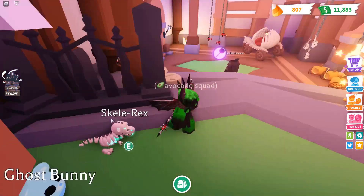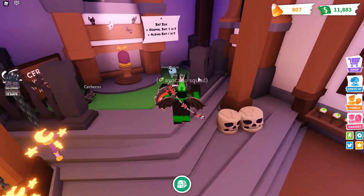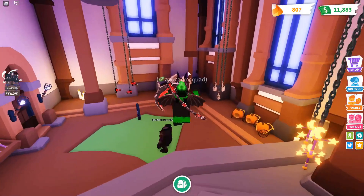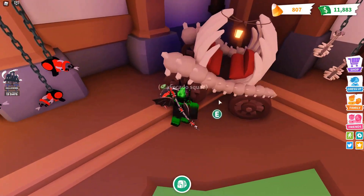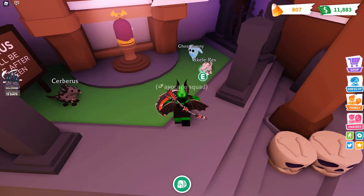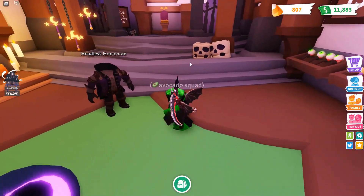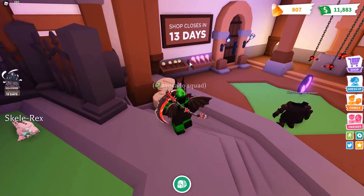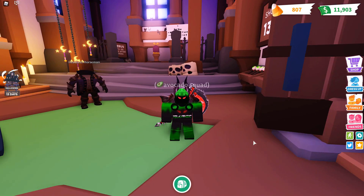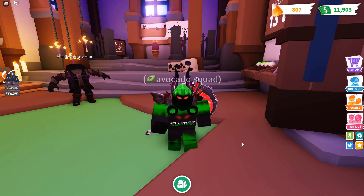The ghost bunny is 4,000 candy but it's an ultra rare, and the ribcage carriage is 3,000 candy but it's a legendary. My best suggestion would probably be to get the Skelly Rex and probably the ghost bunny also. Even though the ghost bunny is an ultra rare, it's still getting some pretty good trades. It's definitely also going to be worth a lot after this. I recommend saving up to buy the expensive stuff like the Skelly Rex, ghost bunny, or maybe even just the bat box, and not buying the cheaper stuff because the cheaper stuff isn't really going to be worth that much more later — but the expensive stuff that costs a lot of candy is definitely going to be worth a lot after the Halloween event ends. Anyway, I hope this video was good. Make sure to subscribe with notifications on for more Adopt Me videos, like the video, and I'll see you all in the next video.